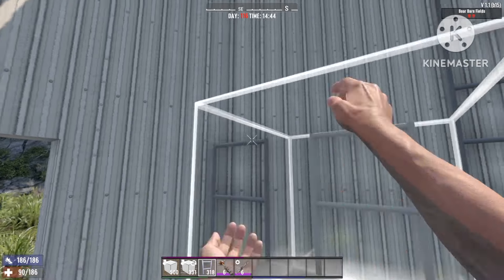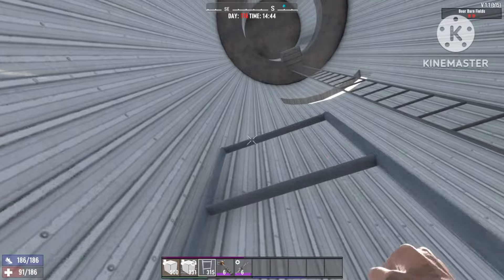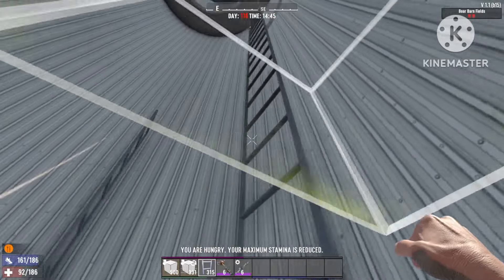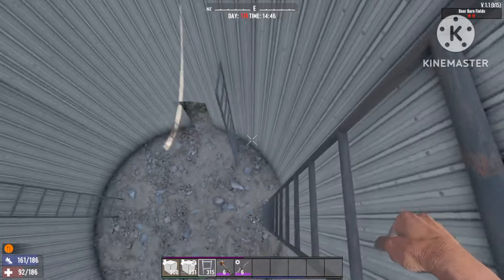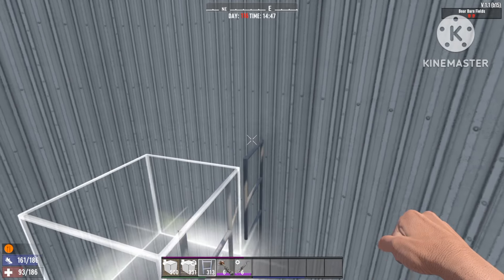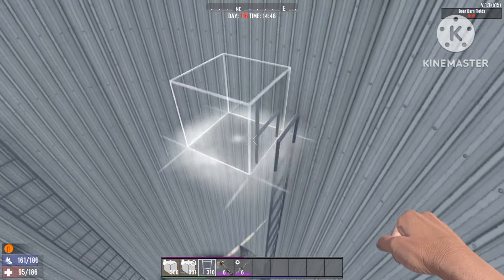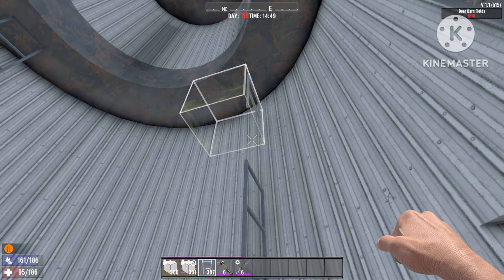Basically, what this build will be is you're gonna jump from one ladder to another every time the zombies get close to you. Let me place this ladder real quick. Take this one all the way to the top as well. Add in as much as you can because every ladder you add in will make it easier to defeat the horde this way. This is just very, very OP — a rare build that you don't normally see.